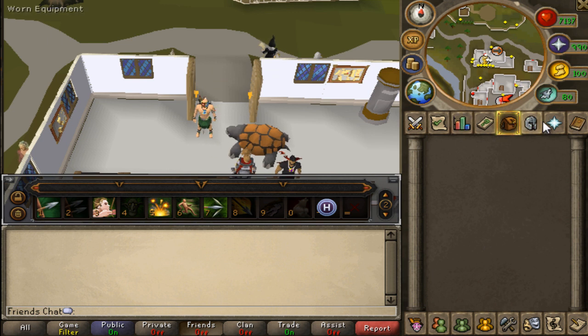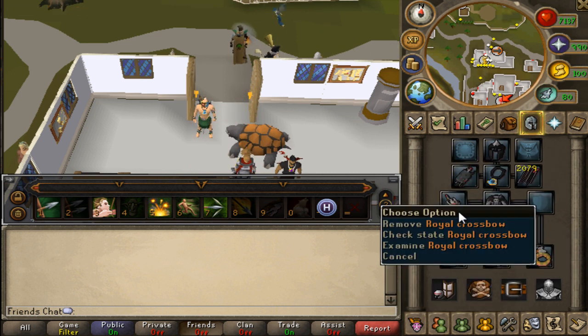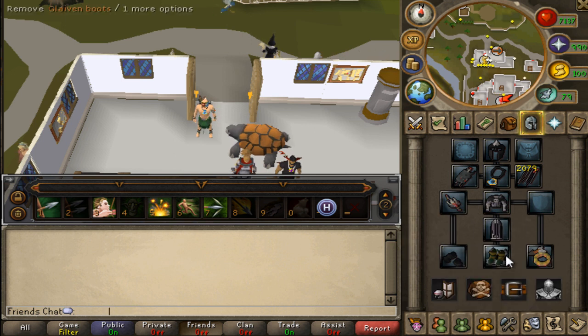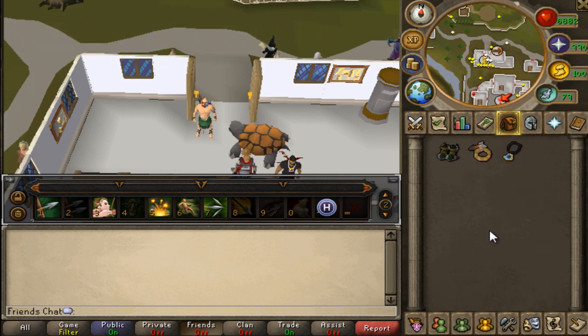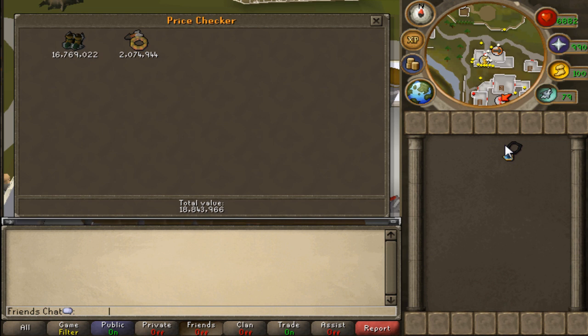The best armor I'd say is Elite Void, and I have Elite Void here as you can see. I have my Royal Crossbow, which I literally just got today. I also have Glaiven Boots, which are expensive — they're about 16 mil. And I have my Saradomin Murmur, which gives you critical strike and all that stuff. I'll do a quick price check so you guys know how much I'm spending on this gear.